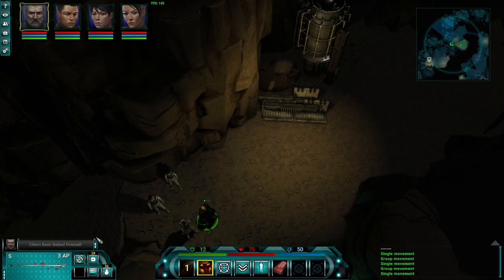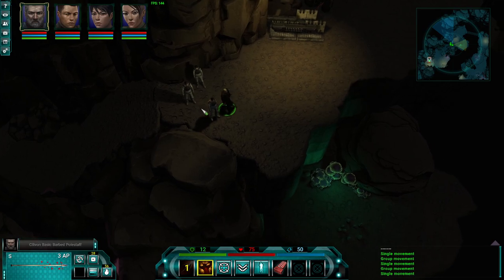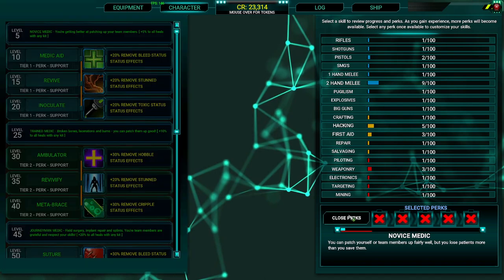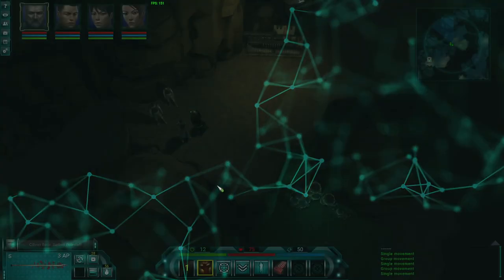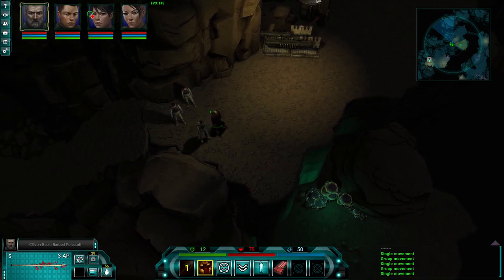On that note about skills — if I want to heal out of combat and I left-click the medkit, I can then select a target. The person applying the healing is whichever portrait you have selected. So if I want Shadow Coast to focus on first aid and gain those perks — which are going to be important long-term — I have to make sure he's selected out of combat and then click on whoever I'm healing, so he gets the appropriate experience.